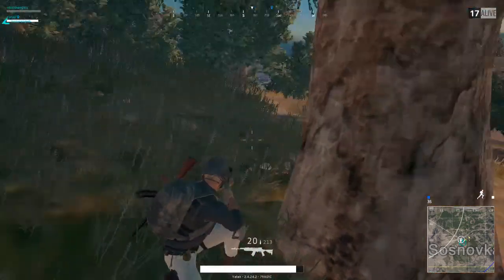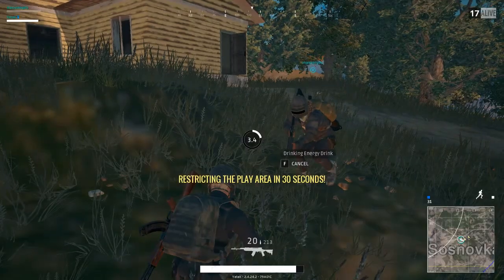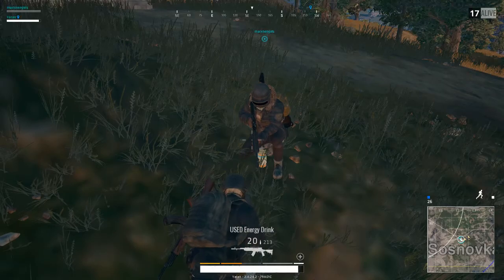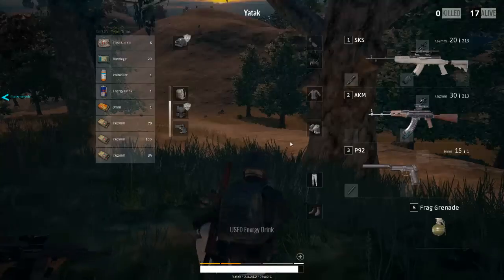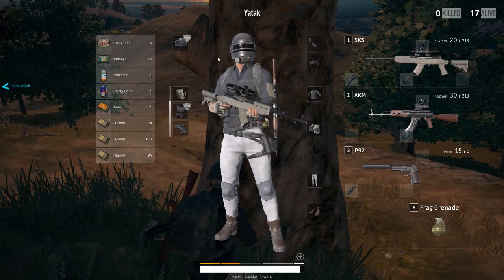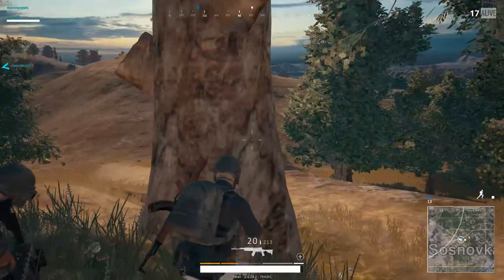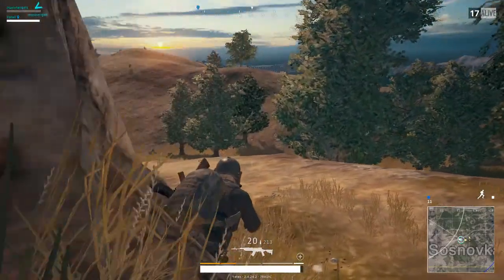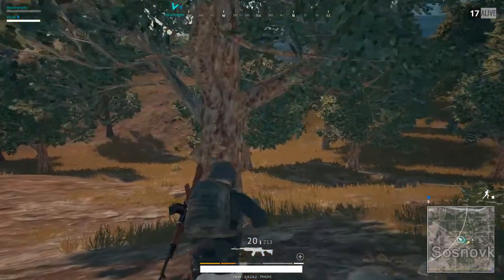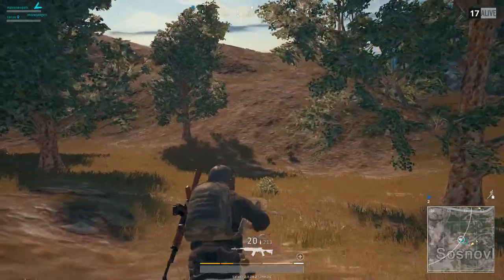I've got 10 drinks and 2 pills. I think you should take it and then I'll give you some stuff. Do you need any first aid kits? I've got 6 — I'll take a couple. I've got a sniper rifle. If we can capture the top of this hill I think we're going to be okay. There's a tree at the top of it.